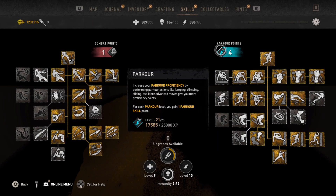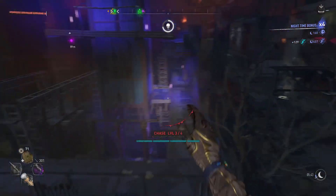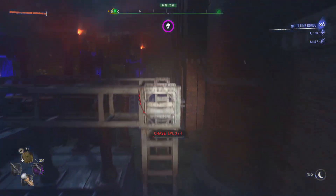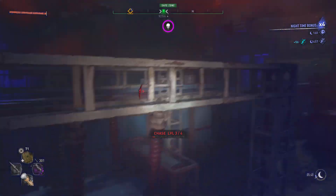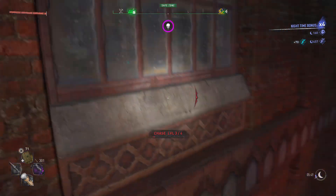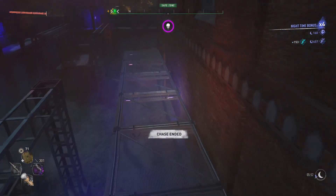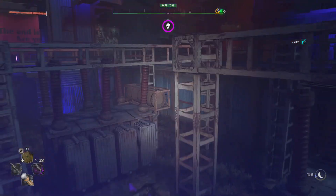Just from doing it this way I was able to get 15 to 16 thousand no problem. But there is another method you can do — you can actually just run a little further into the safe area and jump around to get a little extra XP, and the chase will actually go away. Then once the chase goes away you can jump back outside and repeat the wall run back and forth. I find you can get a little bit more XP doing it that way, but it is of course easier and safer to stay inside the safe zone.